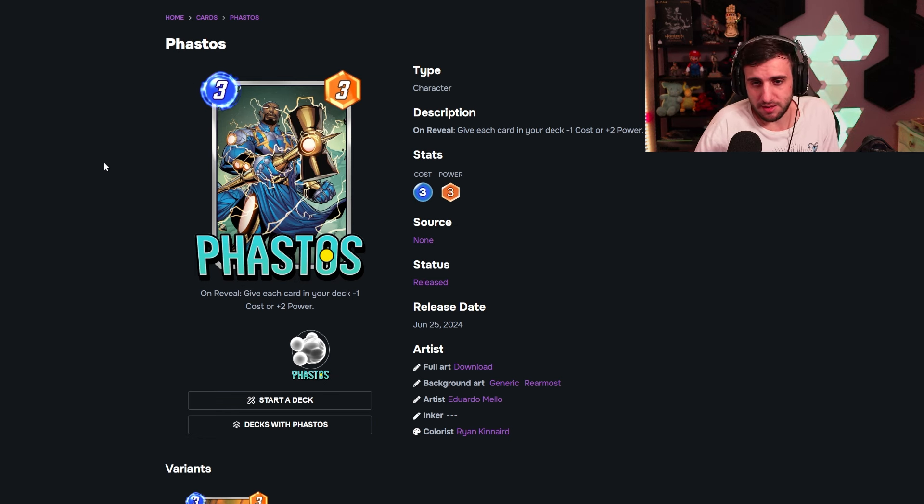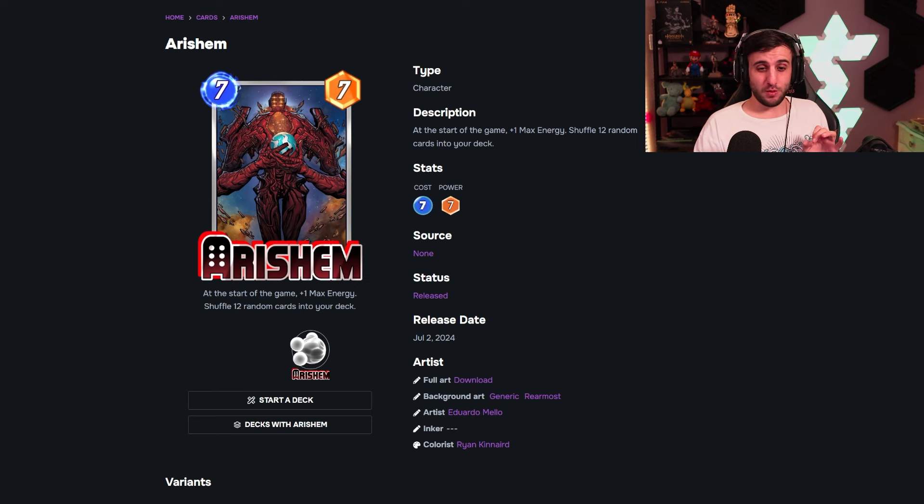Next up, Fastest — and I think this card is completely insane. It's going to give each card in your deck minus one cost or plus two power. It's a three-three, which already has Silver Surfer energy, and it's going to buff up things like Brood, Absorbing Man, and Sebastian Shaw with extra value. A three-cost card that gives everything in your deck minus one cost or plus two power is crazy. I think this card is going to be very busted and I would expect it to get changed. Take this one with a grain of salt because it's very likely to be adjusted before release.